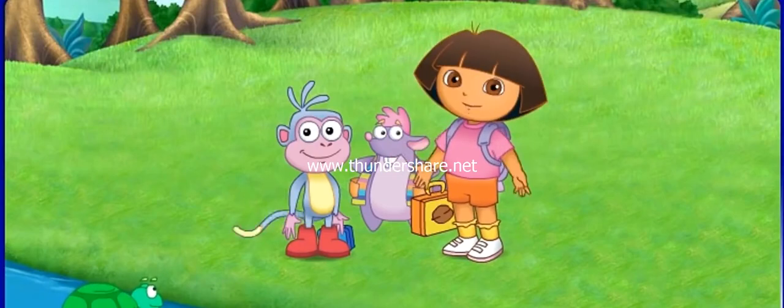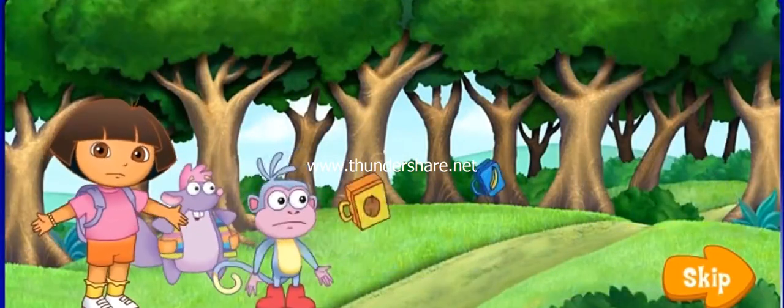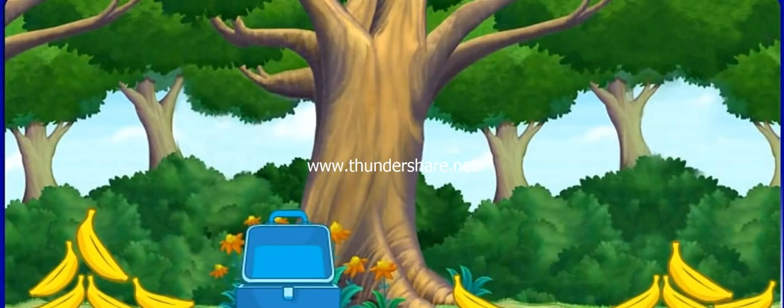Now come on, we need to keep going. Now we need to go through the forest — el bosque. Ready? Vámonos! Oh no, the wind! It's blowing away Boots and Tico's lunchboxes. Hey, look — there's my lunchbox. But my bananas are all over the place. Will you help Boots collect some bananas? Which pile has the most bananas in it? Click on it. That is the pile with the most bananas.